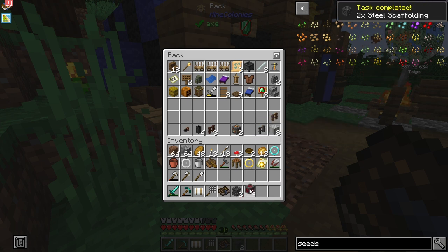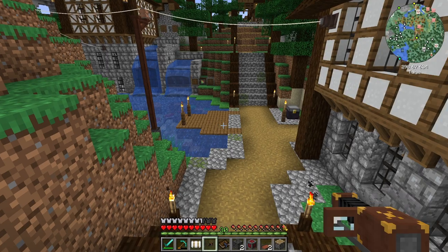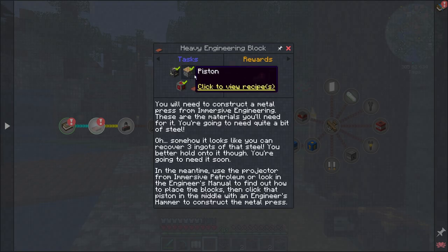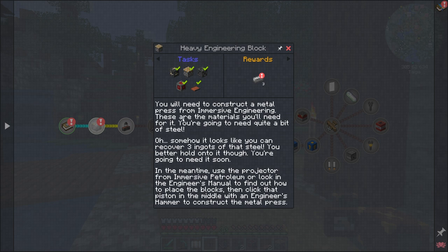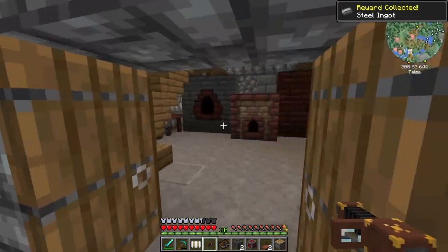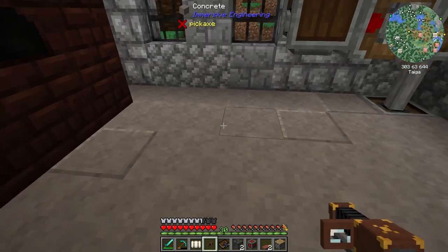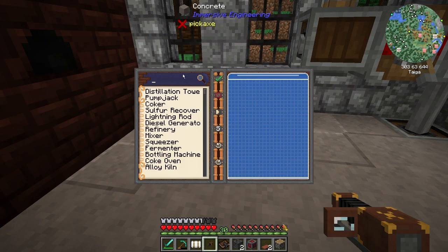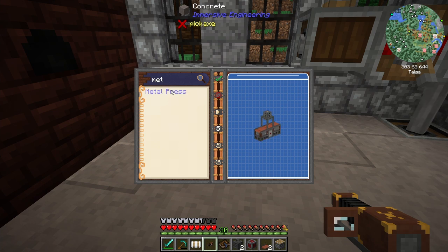Look at this — I'm completing quests! Quest complete! And by the way, we look at this quest: you will need to construct a metal press — somehow it looks like you can recover three ingots of steel. Nice. I'm going to take those three steel ingots back and we're going to set up this metal press. I'm using the projector from Immersive Petroleum.